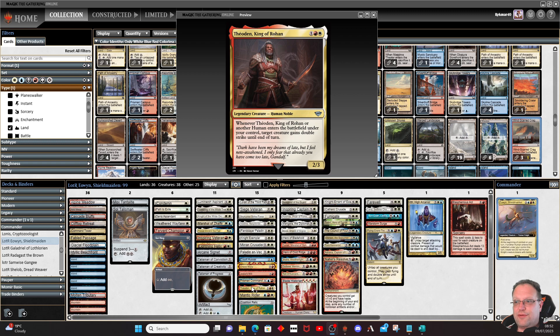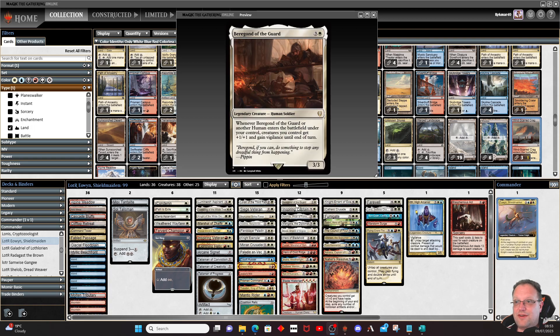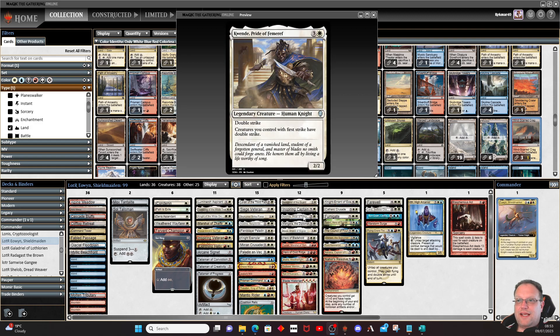Theoden, King of Rohan: whenever Theoden or another human enters the battlefield under your control, target creature gains double strike until end of turn — this combos really nicely with the humans coming in. Mantis Rider gives flying, vigilance, and haste. Berrigan of the Guard: whenever another human enters the battlefield, creatures you control get plus one plus one and gain vigilance until end of turn — get this in play and play a cheap human before combat so everything gets vigilance. Inspiring Captain pumps the team for a turn. Qian, Pride of the Ephemerate gives all our creatures with first strike double strike.